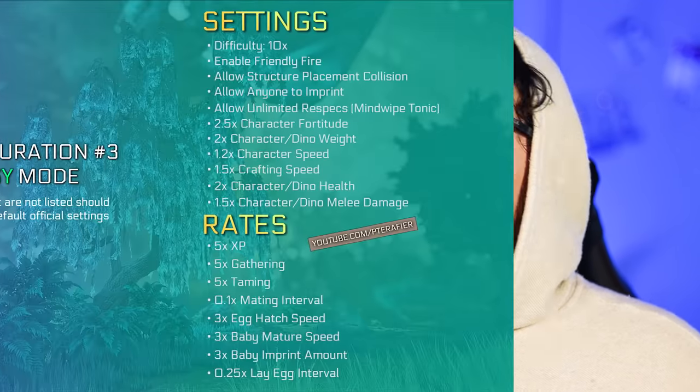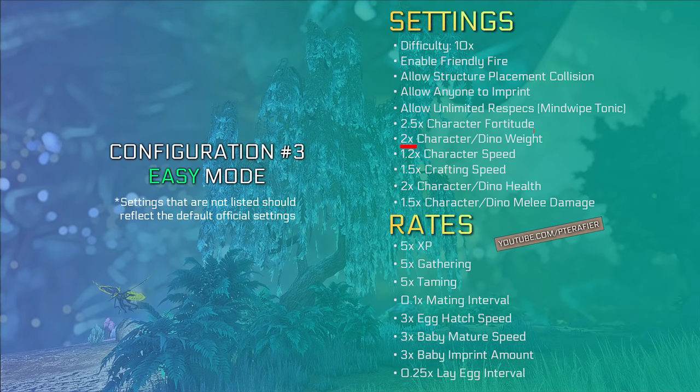Let's talk about Configuration 3 — this is just straight-up easy mode. I recommend this to players who find ARK too difficult and grindy. We've increased the max wild dino level from 150 to 300, making the game significantly easier once you get your hands on some creatures. Additionally, we've boosted fortitude, weight, movement and crafting speed, health, and melee damage. The real moneymaker is the dino health and melee damage — those boosts will make your dinos very powerful, making bosses and general gameplay a breeze. XP, gathering, and taming are boosted to 5x, making the grind pretty much non-existent. Remember that you can do anything you want with these settings, so feel free to experiment. If you're looking to improve at ARK, check out the video linked here that goes over the 10 things I'd tell you face-to-face.